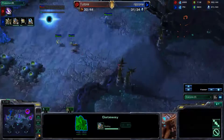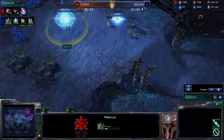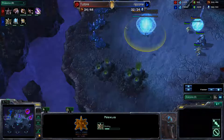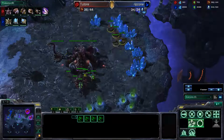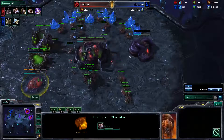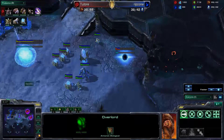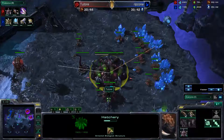He does do a 3-8 expand — I don't quite understand it. So I just send a ling back there about the time he should be getting it up, even though this is actually an early nexus. Normally they come out at 6:15 or 6:30 on the in-game timer. And I'm going to be going for early upgrades — that's a big part of this build, because upgrades for Zerg are very important. I'm going for plus one melee attack.